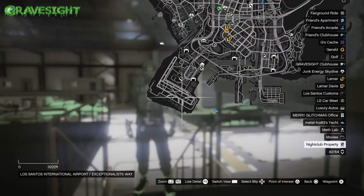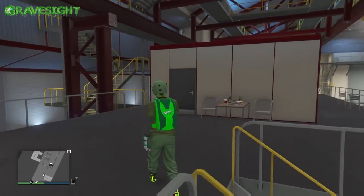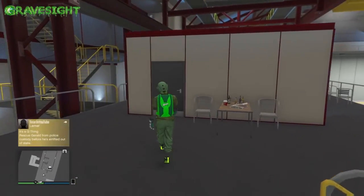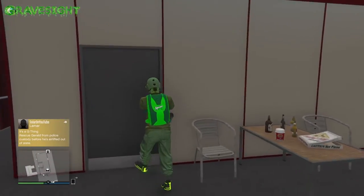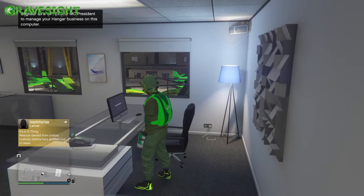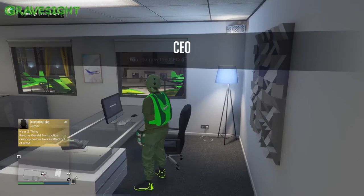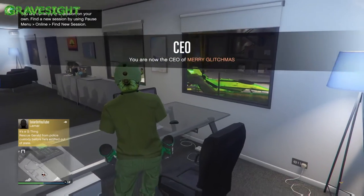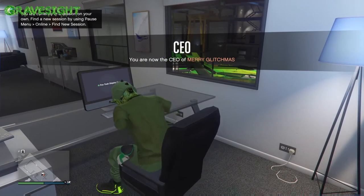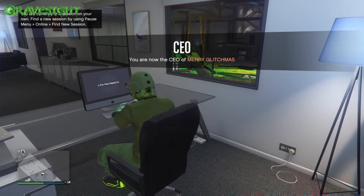There are two different types of hangars that we can have — one at the military base and then one at the LSIA. Of course, I got mine at the military base. You guys can choose whatever, but hangars this week are I believe 30% off along with modifications. So if you guys are wanting to upgrade and or change your hangars, that would be the time to be doing this. I'm going to be sourcing some cargo and talking about the best cargo that you guys can be sourcing here.